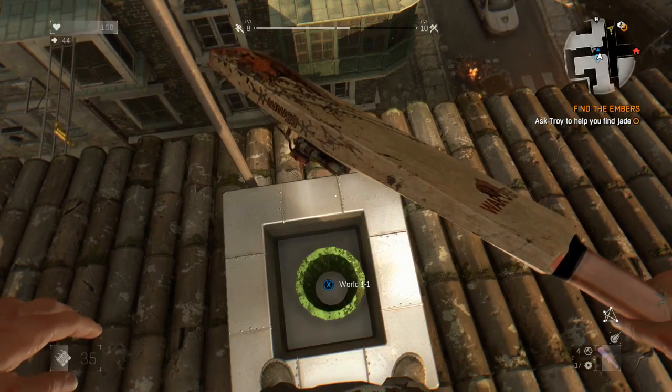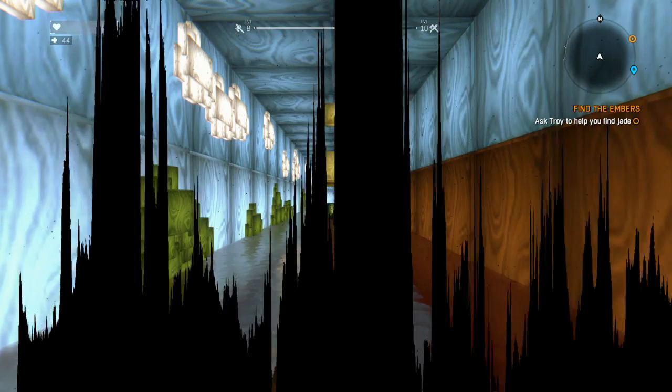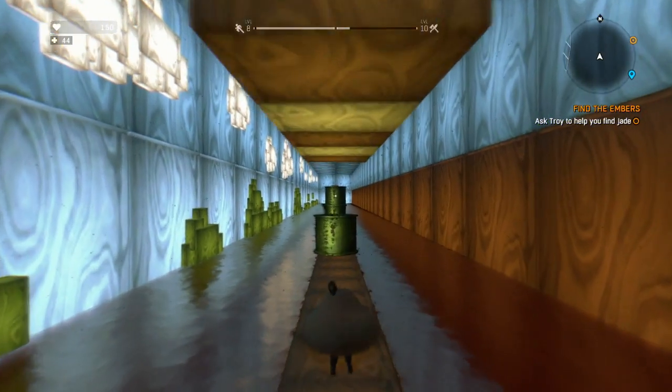You're gonna hold X to pull it and then you'll get a new prompt, and you'll be able to press the button to actually go inside. Now what do you get for going inside? You get a super cool Easter egg, and on top of that you also get a blueprint, but I'll kind of talk about that as I go.